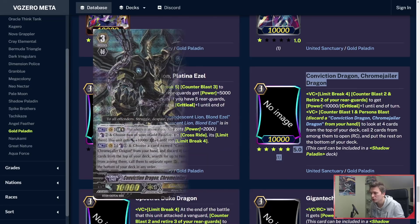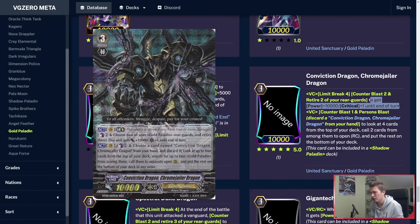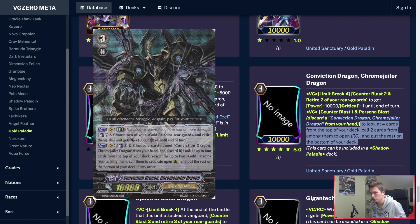Chrome Jailer Dragon can be included in a Shadow Paladin deck. Limit Break 4, Counterblast 2: retire 2 of your rearguards to get power plus 10k and crit plus 1. So basically it's a less expensive Phantom Blaster Dragon. Pretty cool. Counterblast 1 and Persona Blast: look at the top 4 cards of your deck, call 2 cards from among them to open rearguard circles and put the rest on the bottom of your deck. Counterblast 1, Persona to plus 1 basically. Really, really good. And can be used in Shadows — so now literally every grade 3 in Shadows can threaten crit. Insane.